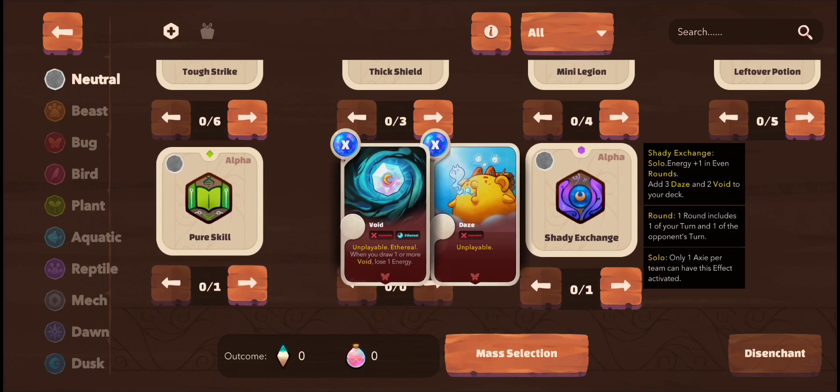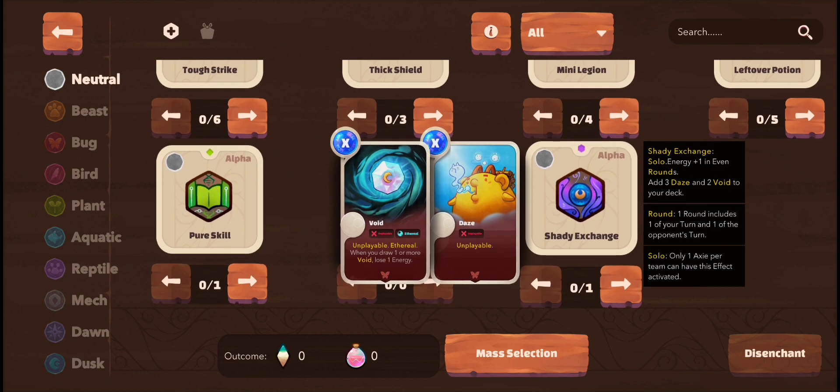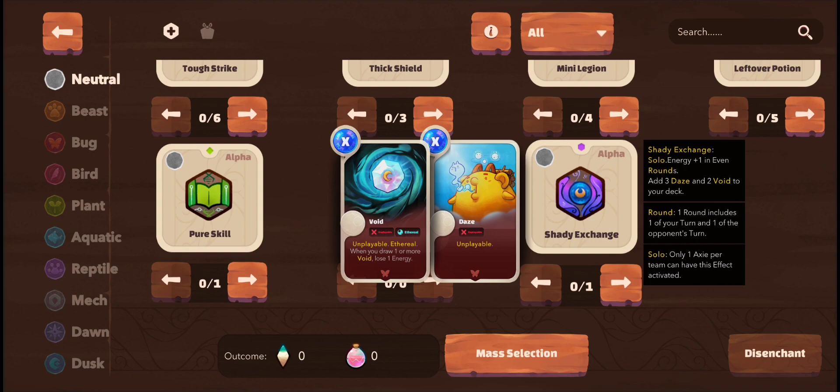A few days ago I crafted myself Shady Exchange. Shady Exchange is a mystic rune and it's a very powerful rune, but sadly it has drawbacks — it gives cursed cards in your deck. Voids and Daze is a very powerful cursed card, and it does not go away from your deck, so I had some difficulties using Shady Exchange.